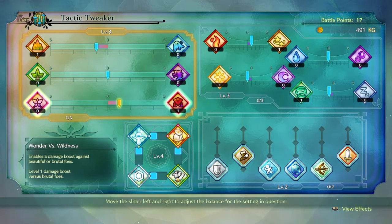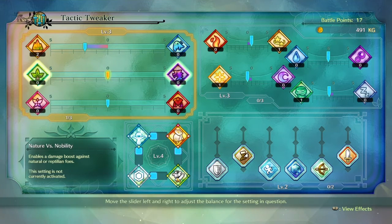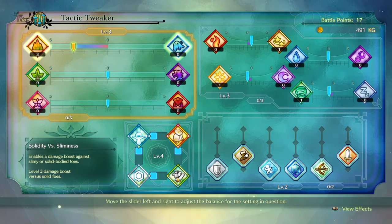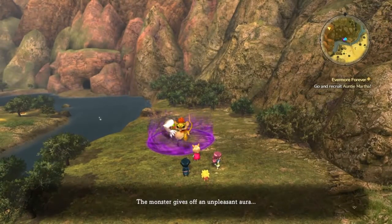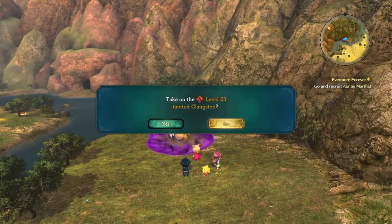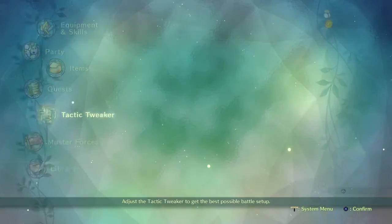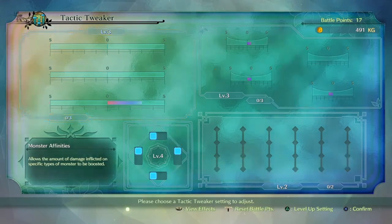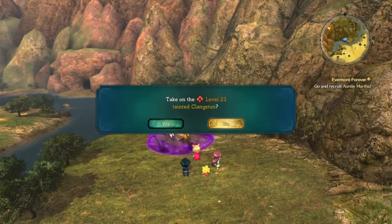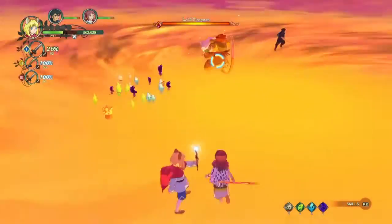I honestly forgot what type of enemy this is. It's not a fairy. I think it's a solid enemy — let's go with solid. Okay, it is not a solid enemy; we're going to have to change that. It's a wildness enemy, so we're going to boost that up. And now I'm about to go fight it so we're doing the most amount of damage to it and receiving the least amount of damage from it. We are stronger than this enemy — we're almost level 30 and it's a 23.